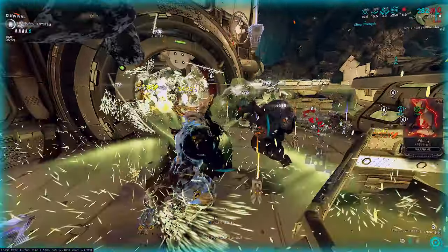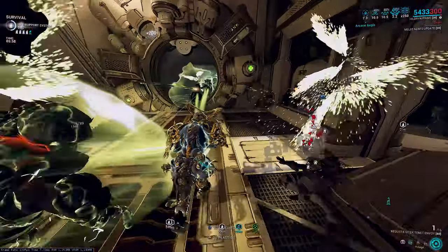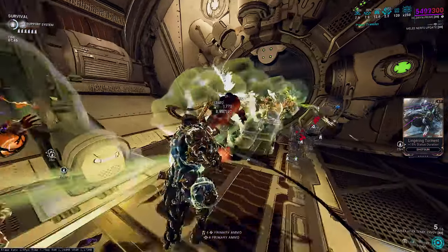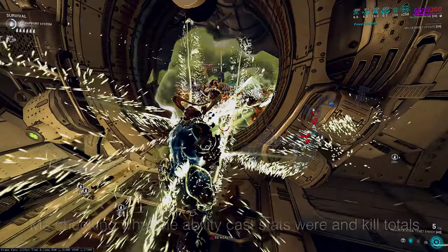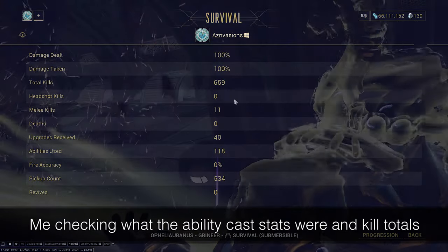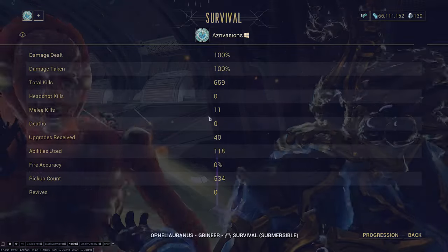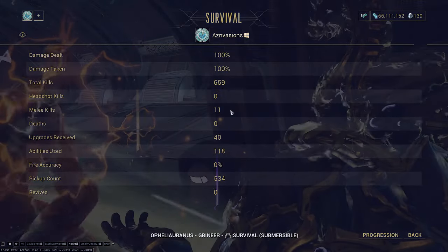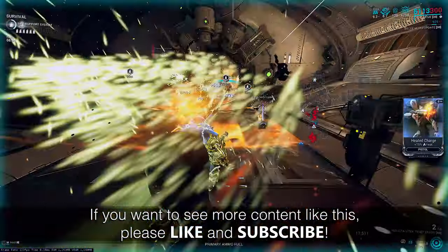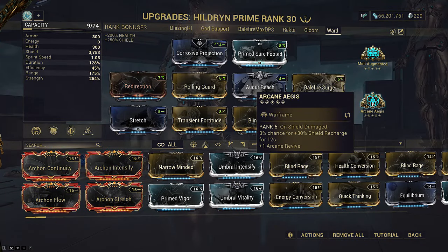This has the exact opposite playstyle of the Blazing Pillage build shown first, and is most similar to old-school World on Fire Ember — you barely have to do anything except cast Pillage to defense strip and watch enemies kill themselves. Shoot to prime viral if you want, however damage can be unreliable since it requires enemies to be swarming you. This is overall the lowest KPM build today but also the easiest, since you can stand perfectly still and watch enemies kill themselves as long as you cast Pillage and have Haven up.